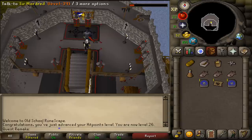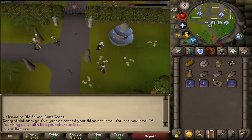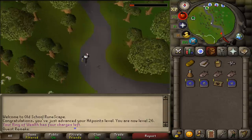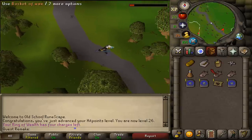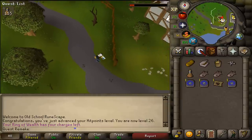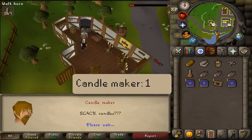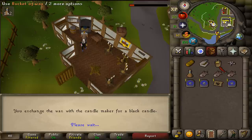After the woman has vanished, teleport to Camelot and then go back to the candle shop. Enter the candle shop and talk to the candle maker, select option one. Since you already have the bucket of wax, talk to him again to deliver it and he will give you a black candle.